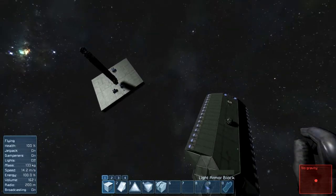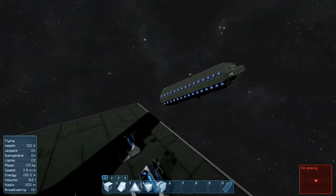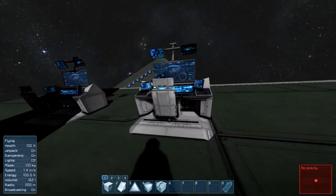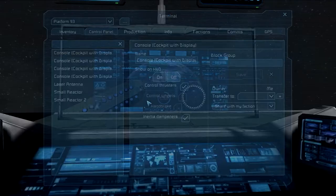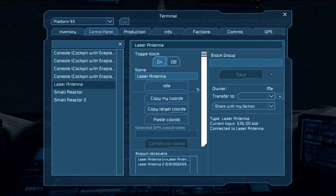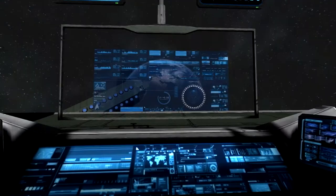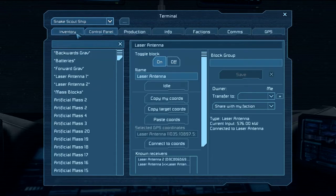Alright, let's check out this. While we're connected we have an established connection between these two laser antennas. Somebody at your base can be here, and then you would go to your antenna, copy the coordinates, and paste them into that antenna over in the ship. I already did that, so they're connected. Now you're able to see its control panel through it and control it as well — just in case the pilot dies and the ship's still out there connected, then you're good.